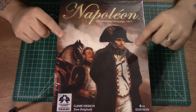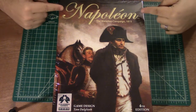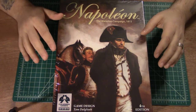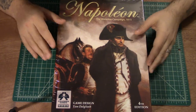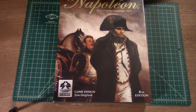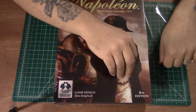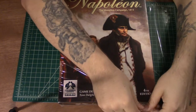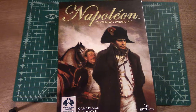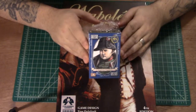Hello everyone, thank you for tuning in today! Super excited — this was today's supply drop. It is Napoleon: The Waterloo Campaign of 1815, and this is another great block game from Columbia Games, the fourth edition. Let's tear the shrink wrap. I figured I'd give you all the boring talk stuff at the end, so let's just tear in. That way you can watch the unboxing, and if you want to stay for what I have to say later, you can. This is also an exciting unboxing because you get two unboxings for one video.